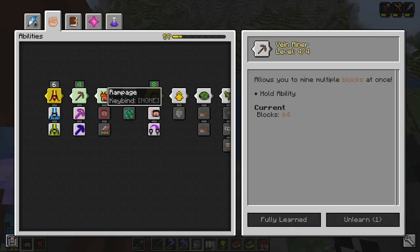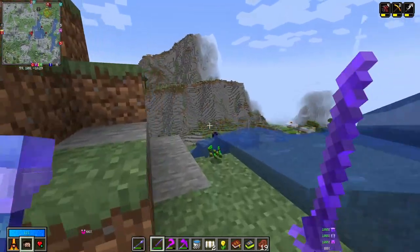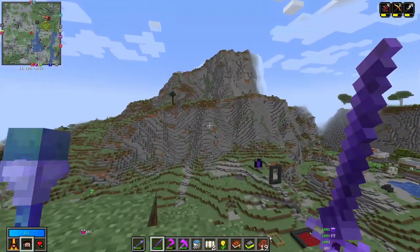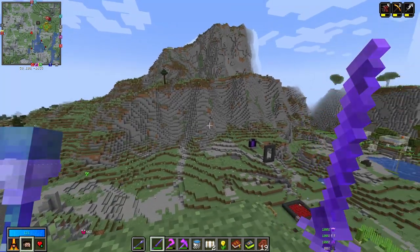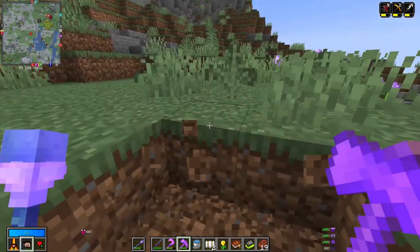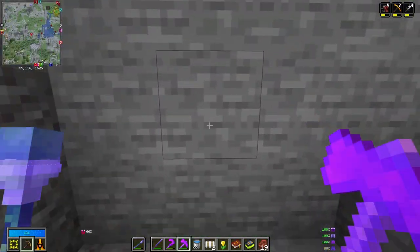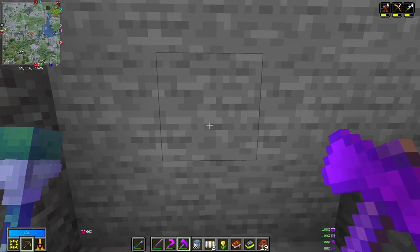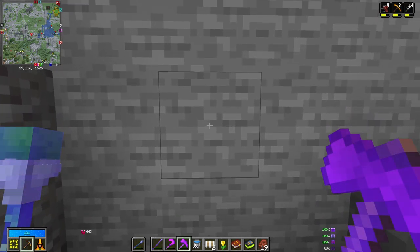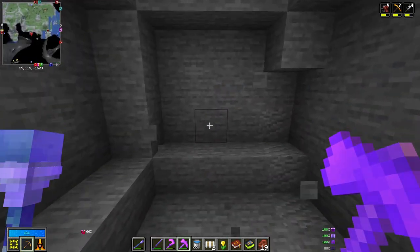The next ability I would recommend getting at least one point into is vein miner. This is extremely important when mining points of interest in the vault — specifically ore POIs, which have ores inside large sections of vault stone. Without vein miner, you have to slowly mine them one by one. But with vein miner, you can hold Alt, mouse over vein miner, release, then hold down G (the default hotkey for abilities) and click to vein mine a large area instantly.